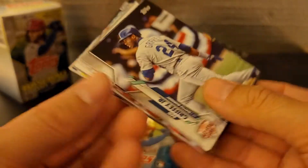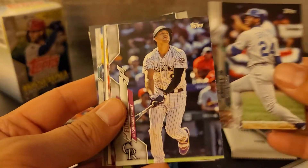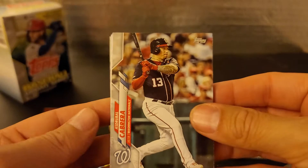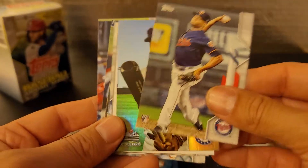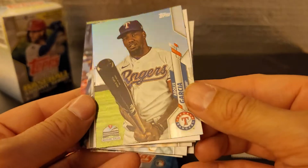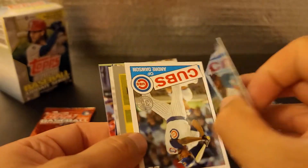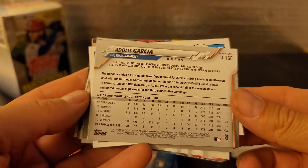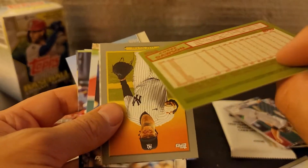Zach Green, rookie. Another Ken Griffey Jr. I try to collect the big name like Mike Trout and a couple of rookies I like to hold to the side. Here's a nice rainbow foil — Adolis Garcia. Let's see if that's numbered. There's an Andre Dawson.